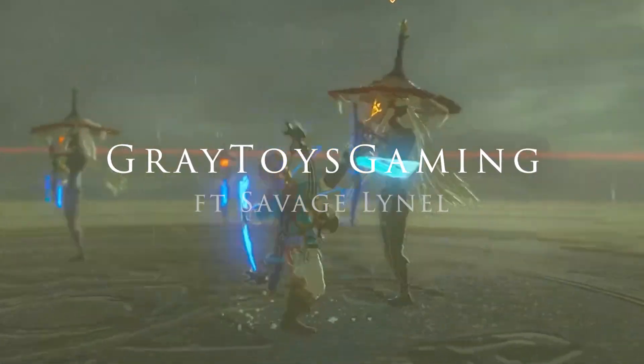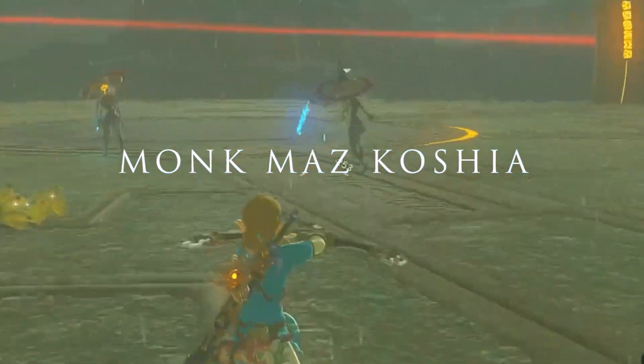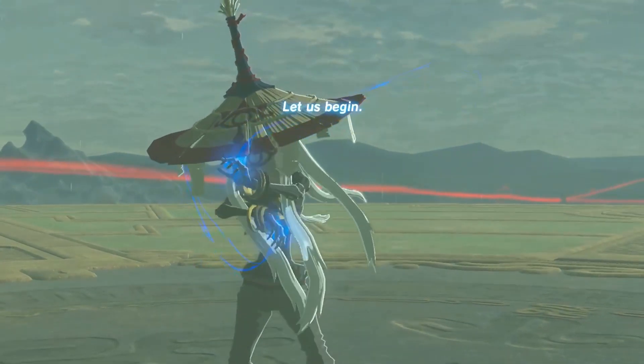If you've fought Monk Maz Koshia in Breath of the Wild, you'll know that he comes in two sizes: one human-sized form, and one colossal form. I've made both, so let us begin.